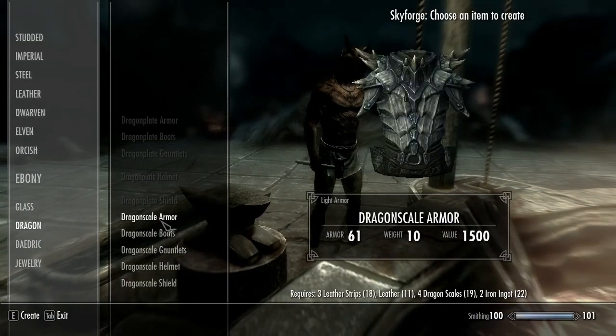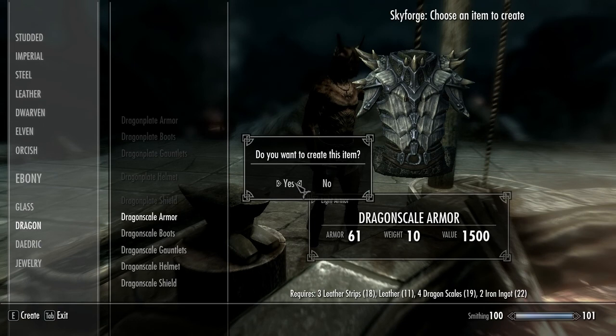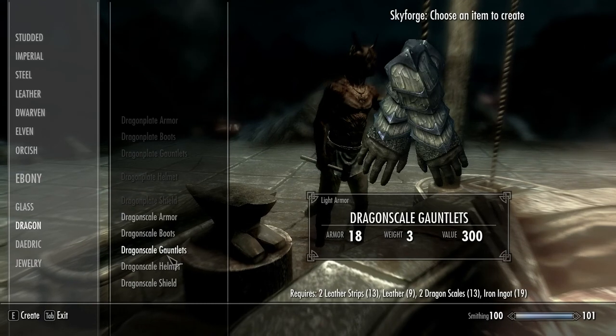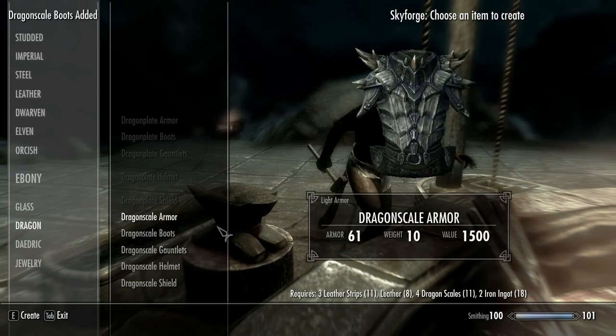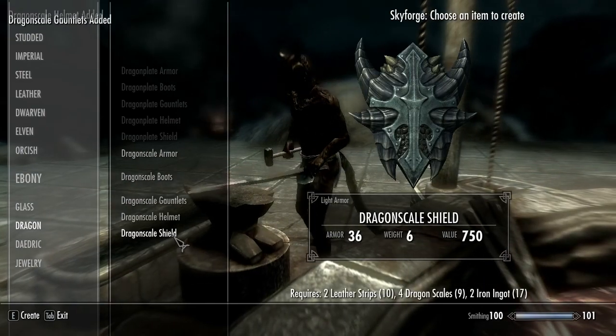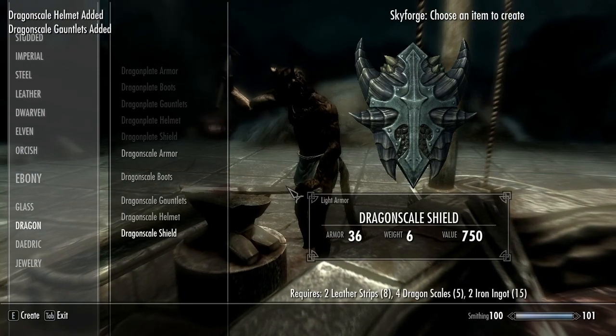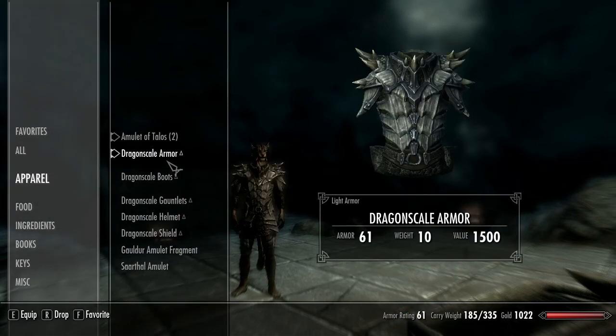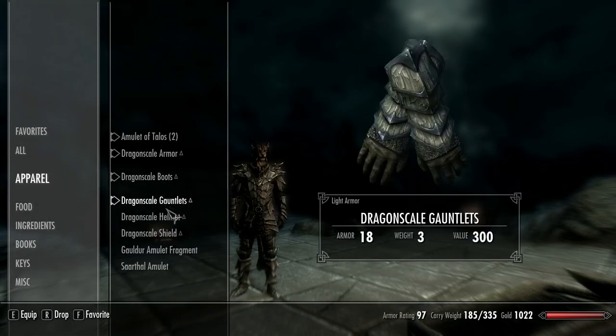And if you have all the materials, it will let you create the dragon armor one piece at a time. That's what it's going to look like once you equip it — it looks pretty badass.